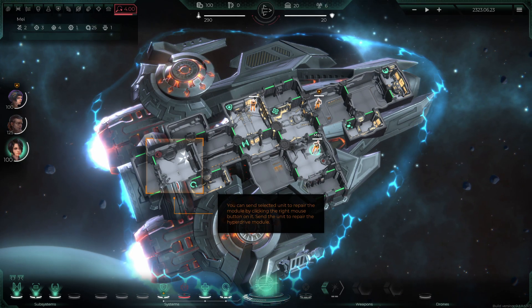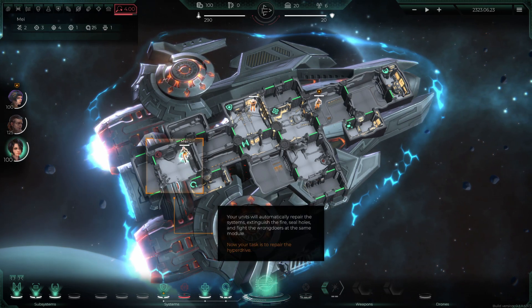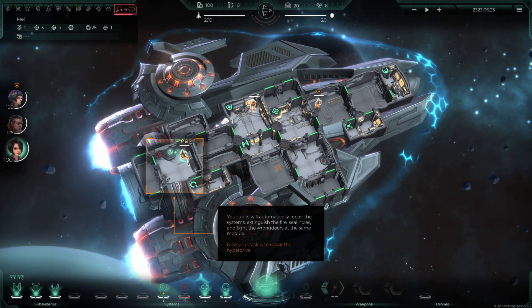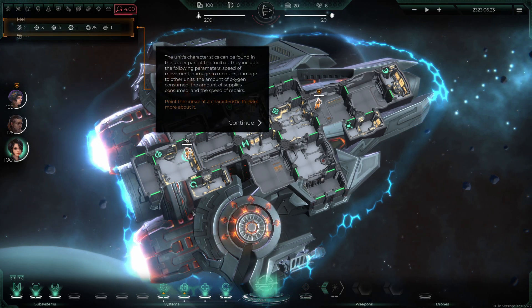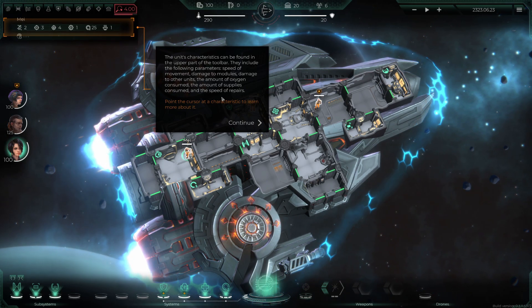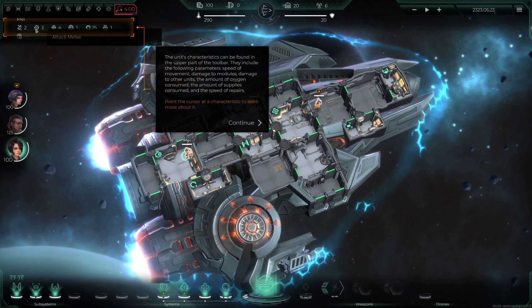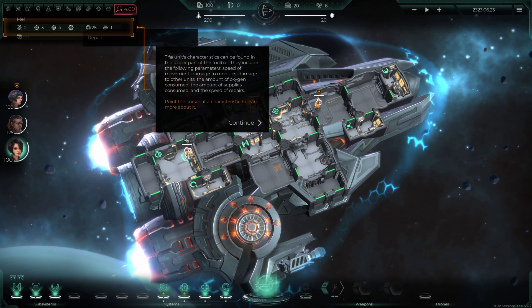The hyperdrive is over there — you can also send a unit to repair by clicking the right mouse button. So we're going to repair this hyperdrive and then turn it on again. The unit's characteristics are found in the upper toolbar — this one has agility four, attack four, range, and repair. She wasn't even that good at repair.